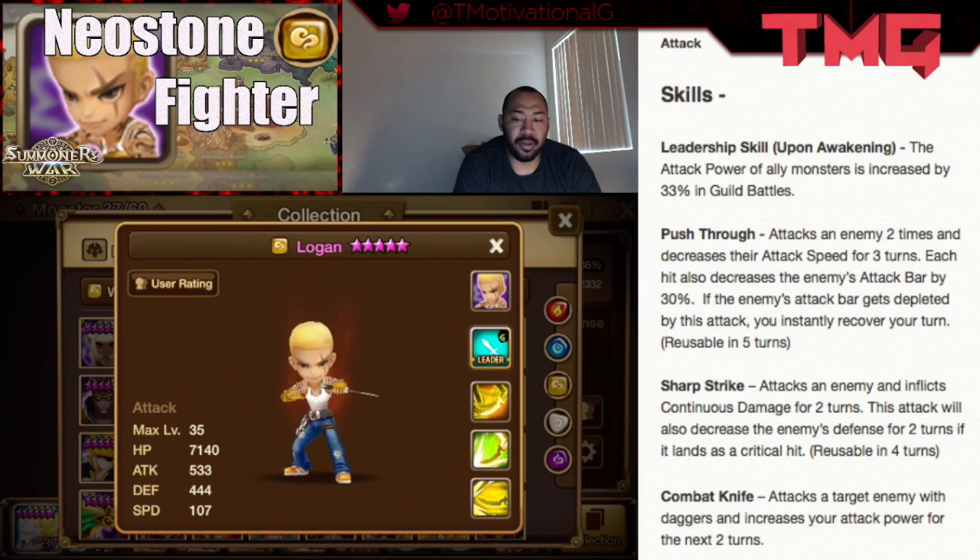He shines more in PvP — specifically guild battle — because you want to avoid the counter attack. In guild battle, you pair him with two solid units. With his third skill, he's attacking twice and decreasing attack speed for three turns, slowing down a monster. Each hit also decreases the enemy's attack bar by 30%, and if the attack bar gets fully depleted, he instantly recovers his turn.